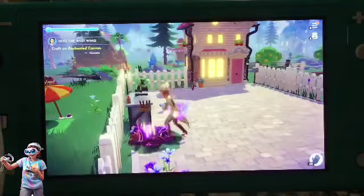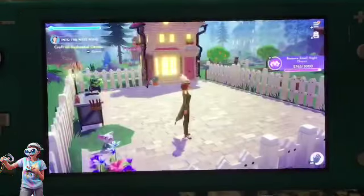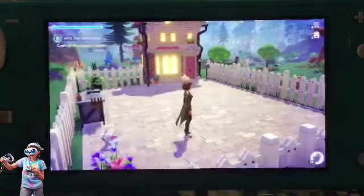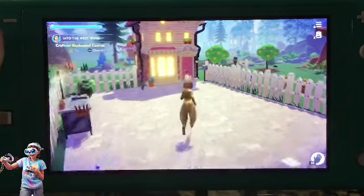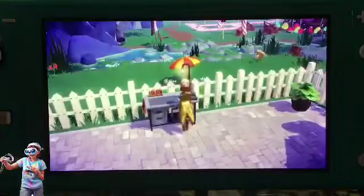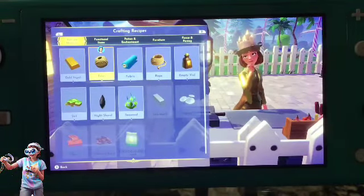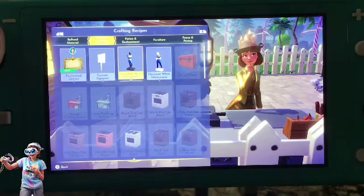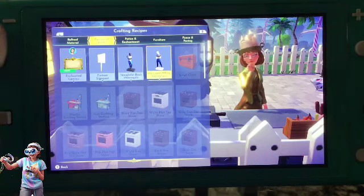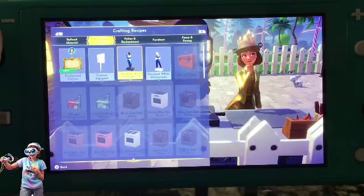I already got all the materials because I know it's a little bit boring for you guys to watch me do it. Now I have to craft this enchanted canvas for Belle. I can make my own mannequins — actually, I'm gonna make a closet for me in my house.